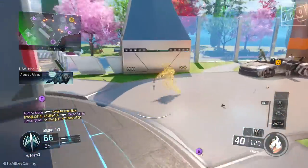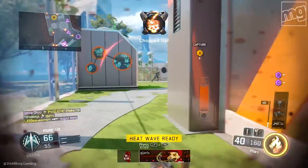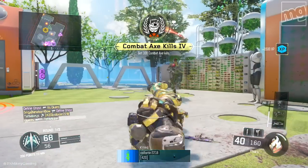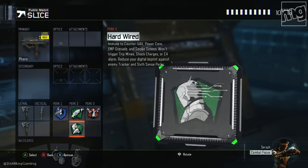You can also make a third class if you don't want to back out of a big map but still want to work on the challenge. Minor changes like adding Ghost let you flank around in Domination or similar modes. Hardwired will keep people from spotting you on their Sixth Sense and prevent you from tripping mines or shock charges.